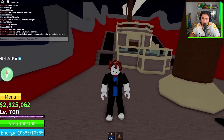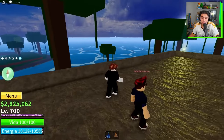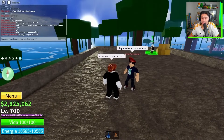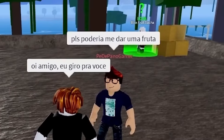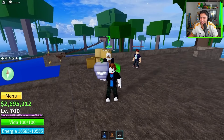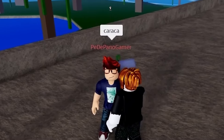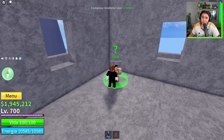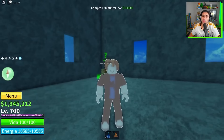There was a player sending the message: 'Can I have some fruit? I know it's annoying to ask, but I'd really like some — it would help me level up faster.' So I went to the Zeolis and found the guy called Pedepano Gamer, and said I'd spin for him. I spun a spring fruit — not great, but at least it's a fruit. After that, I went to buy the Observation Haki. I spent a lot of berries, but I have the 2x money so I can raise them again, and now I'm ready to go to Sea 2.